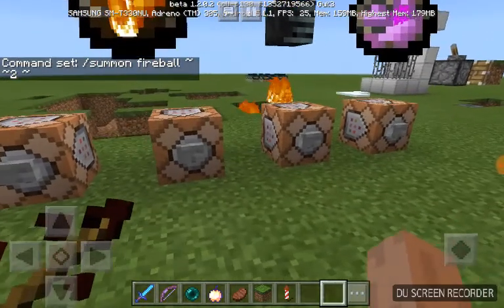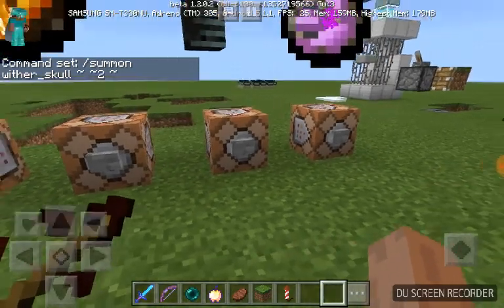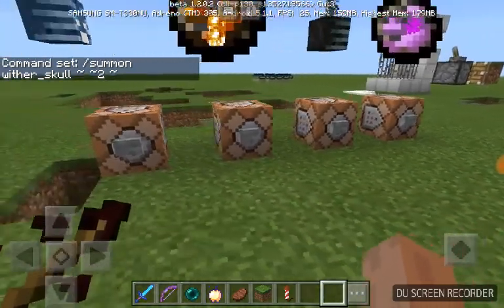For the normal Wither Skull, it's really simple: slash summon wither_skull, tilde tilde 2, tilde tilde 3, and tilde. And for the Dragon Ball, it's literally slash summon dragon_fireball.